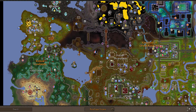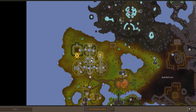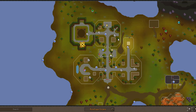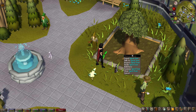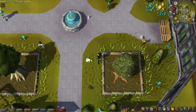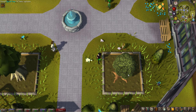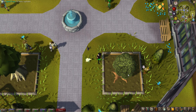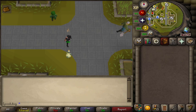The Farming Guild is located in the northwest corner of Zeah, just southwest of Mount Karuulm. One way to get here is the fairy ring code CIR, and there are various other teleports, but probably the best way is the spirit tree. At 83 farming you can plant a spirit tree in the most northern tier of the Farming Guild. On my group Iron Man I teleport to the Grand Exchange and run northeast to the spirit tree there to get to the Farming Guild. I talk about the Farming Guild a lot in my beginner farming guide, which I'll link in the description.